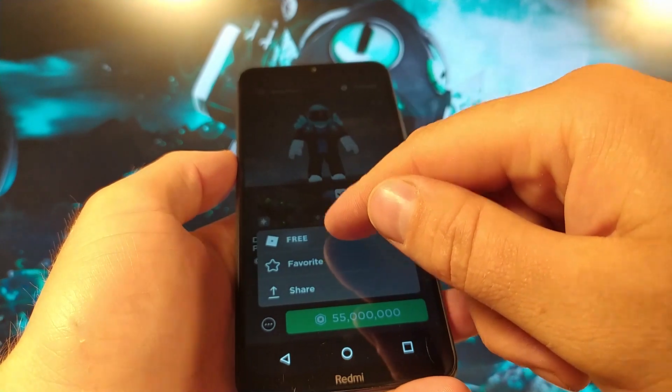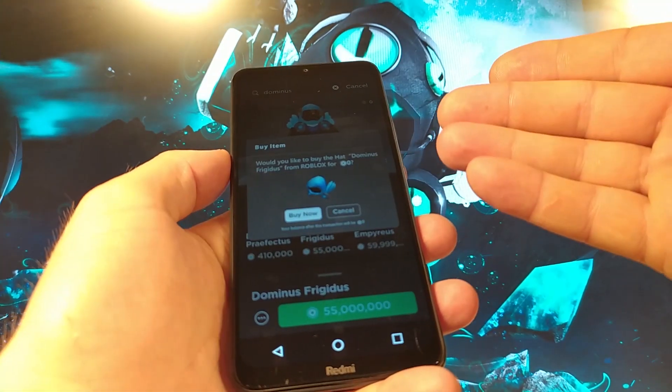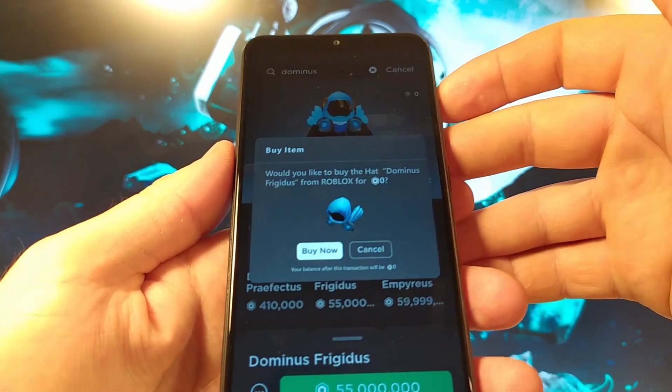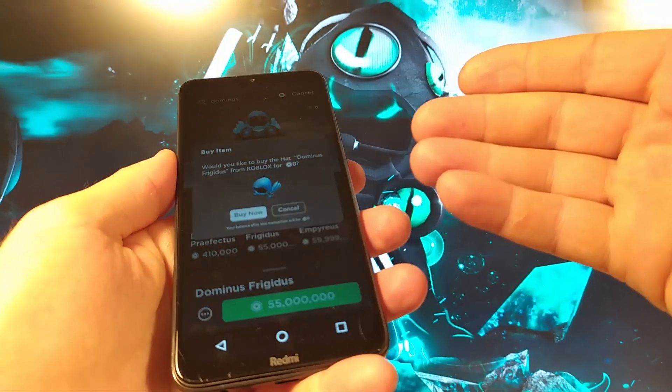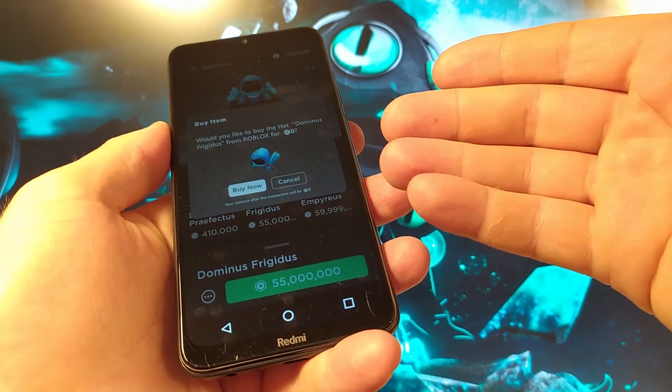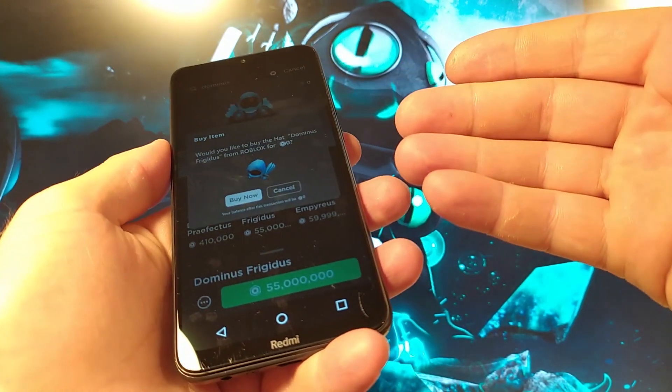You want to go ahead and press on that. And after you do that, it will say buy item. And you just want to press buy now. And as you can see, it says would you like to buy it for zero Robux? So you're not going to end up paying anything. It's super crazy and I can't believe this actually works.